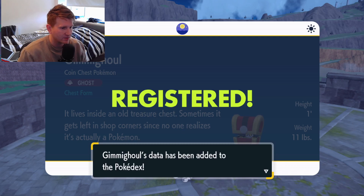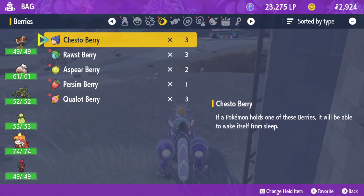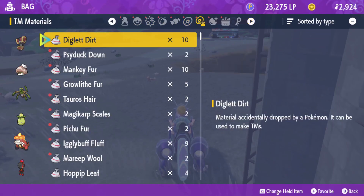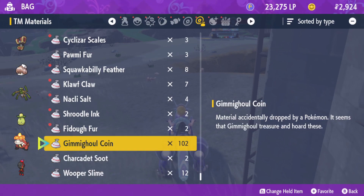Now once again, in keeping with this Pokemon's nature, the evolution is kind of gimmicky. It evolves into a golden surfer tool called Goldango. However, to evolve Gimmigool into Goldango, you're going to need 999 Gimmigool coins.